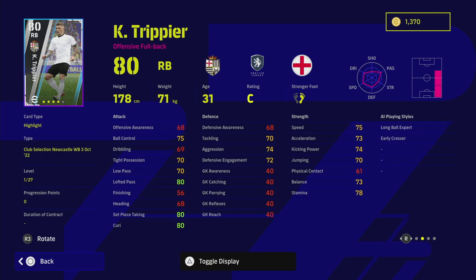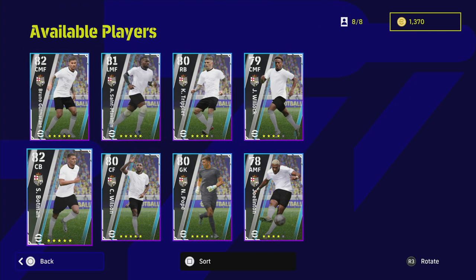Trippier is an offensive full back with unwavering form, long throw, weighted pass, pinpoint cross, low lofted pass, early crosser, and long ball expert as his AI playing style. He's got long ball counter at 80, 27 levels, 80 lofted pass, 80 set piece and curl, nice speed, acceleration, balance, and stamina. I think Trippier could be a very good player - he's definitely one of the picks of the pack, especially with that unwavering form.